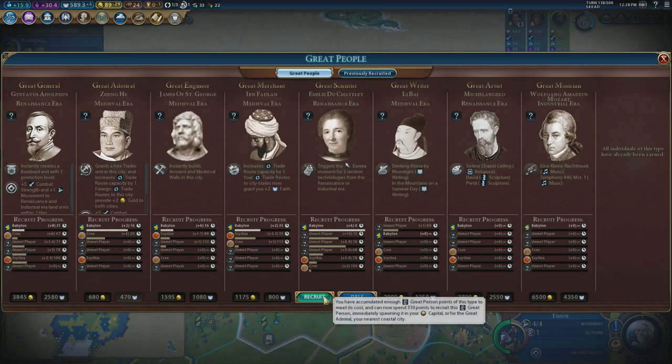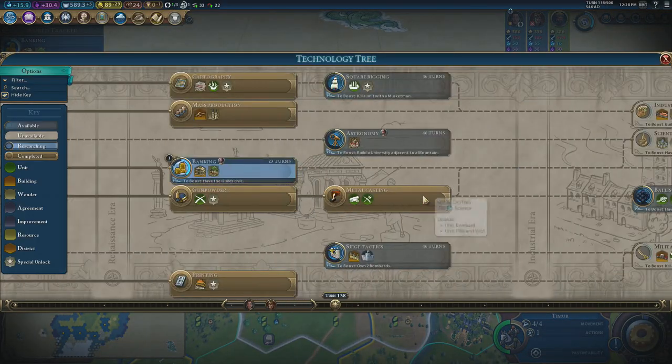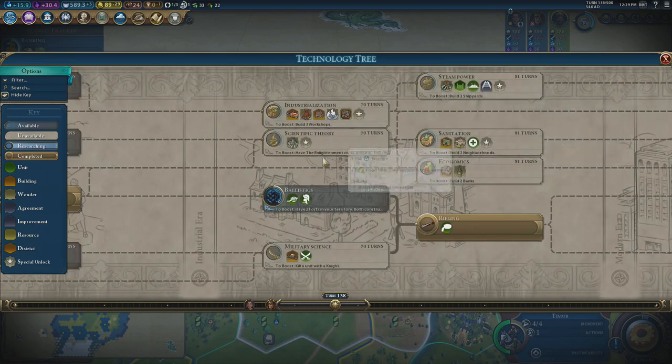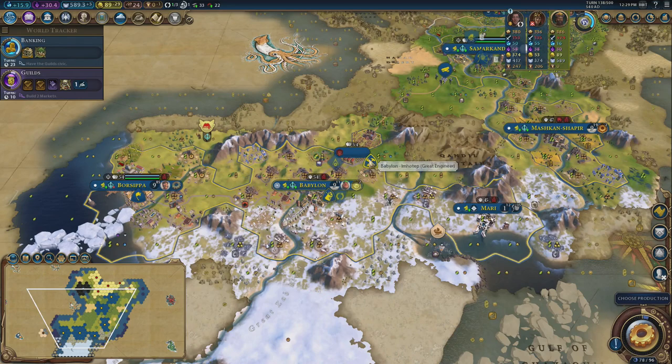This triggers the Eureka moment for three random technologies from the Renaissance or Industrial era. Looking at the tech tree, building the university adjacent to a mountain — I could do only two bombards. I'm hoping to get musket men as a killer unit, but otherwise all of these are pretty advanced. There's nothing I'm going to do immediately here.